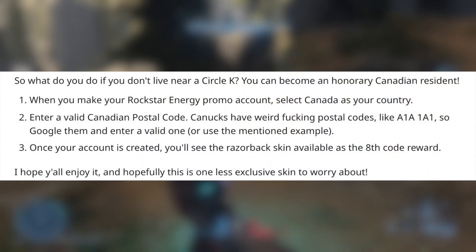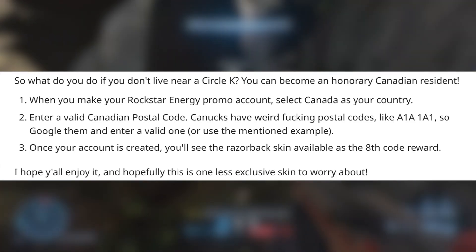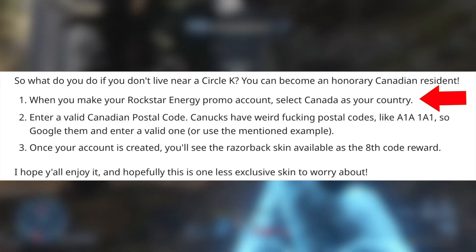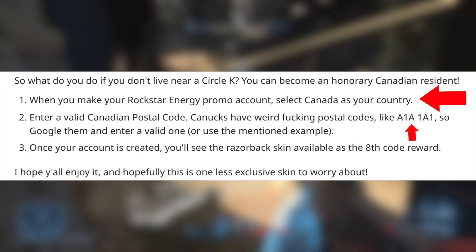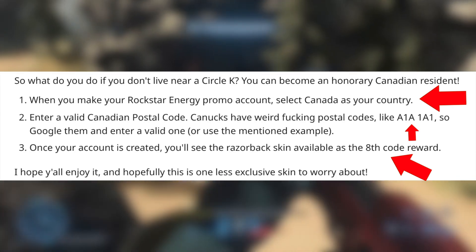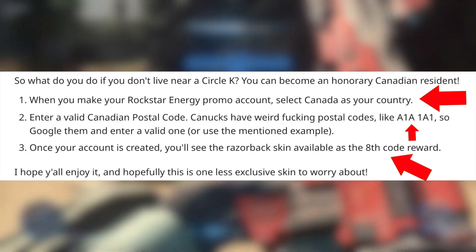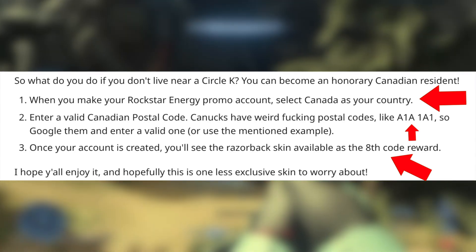This Reddit user explains that Canadians have it differently from those in the US — if you redeem up to eight codes, you will get all of the cosmetics, including the Razorback coating, no matter what, without going to a Circle K. So if you live in the US: number one, when you make your Rockstar energy promo account, select Canada as your country; number two, enter a valid Canadian postal code; and number three, once your account is created, you'll see the Razorback skin available as the eighth code reward. And voila, you should have the elusive Razorback coating.